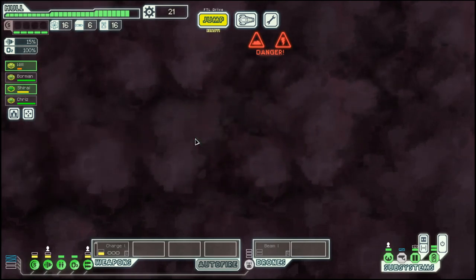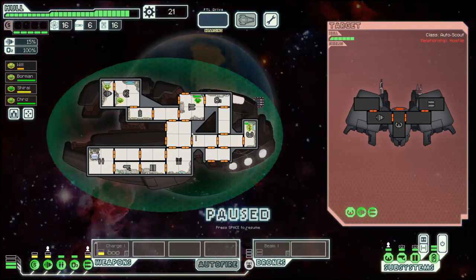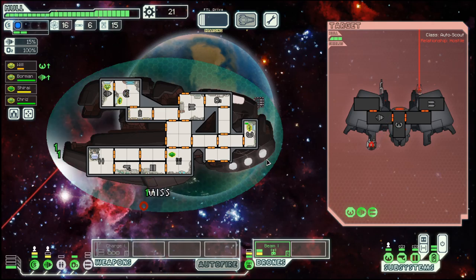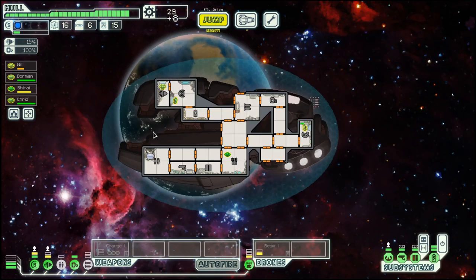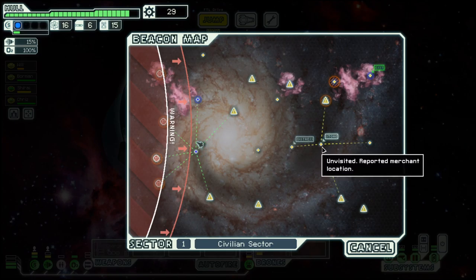Let's go down here first. Automated ship, once again without shield, so it's drone only. We're making good progress — they are gone. More scrap, not too much, but now we have uncovered the whole map for the sector.